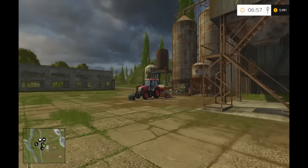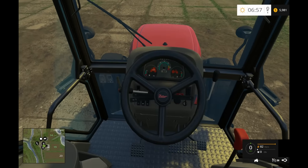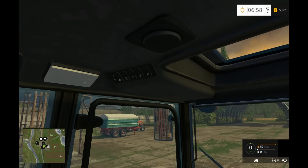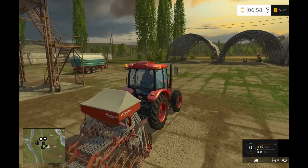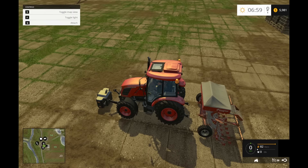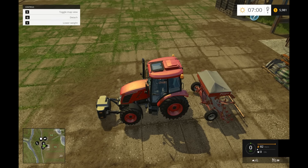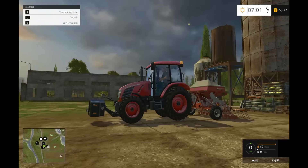Let's jump in a tractor — I'm thinking this one over here would be good. C puts you in the cab. They build these things pretty realistic; anything you would see in this model of tractor is going to be in here. We'll bring our menu back up with F1. Q is to attach — we'll grab this. V will lift it and lower it. You can see how it pulls the tractor down on its shocks when you lift it up. I like the realism of this game.